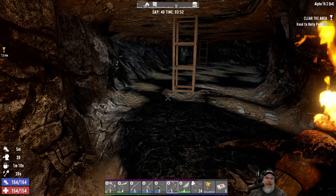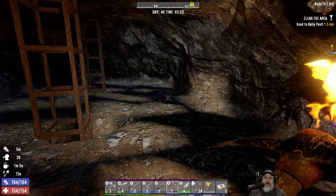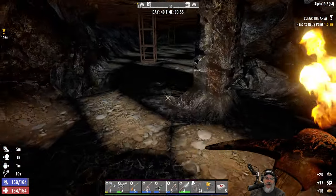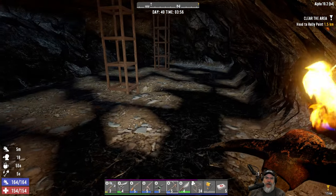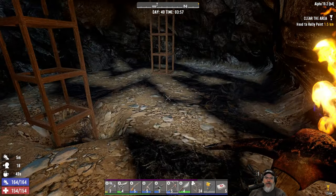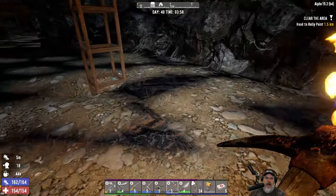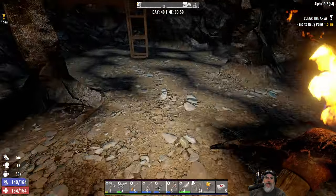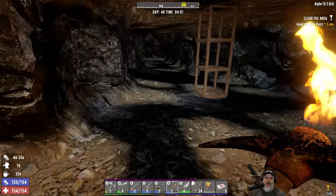Welcome back everybody to Seven Days, I'm an Old Guy Gaming, and this is the Insane series where we play on insane difficulty - zombies are all set to nightmare speed. We have a hell of a fun time doing it. So I've spent about an hour in real life mining down here, and I thought I'd bring you guys back and show you where we're at. This mine has all four ores: a little patch of nitrate, iron on one end, coal in the middle, and lead on the other side - a pretty ideal mining situation.